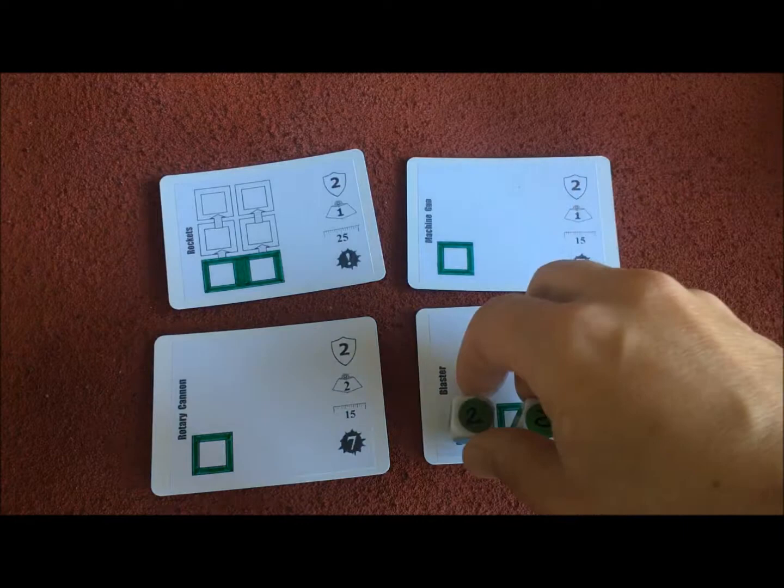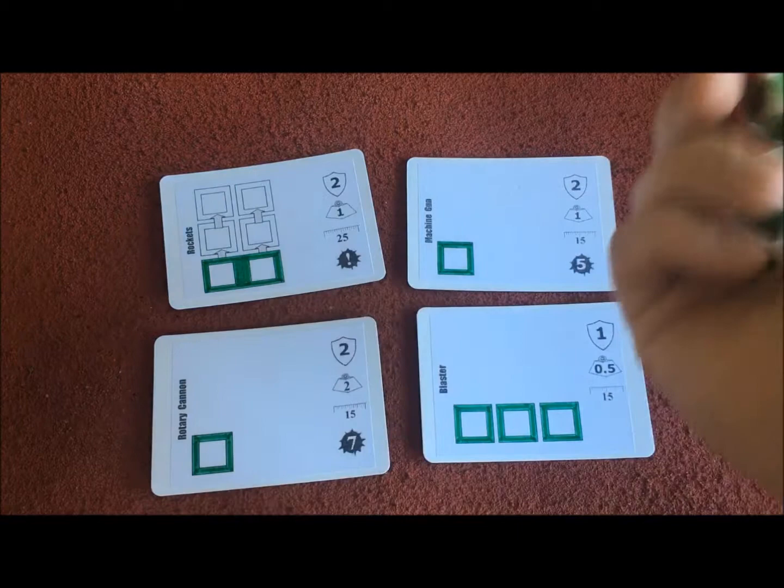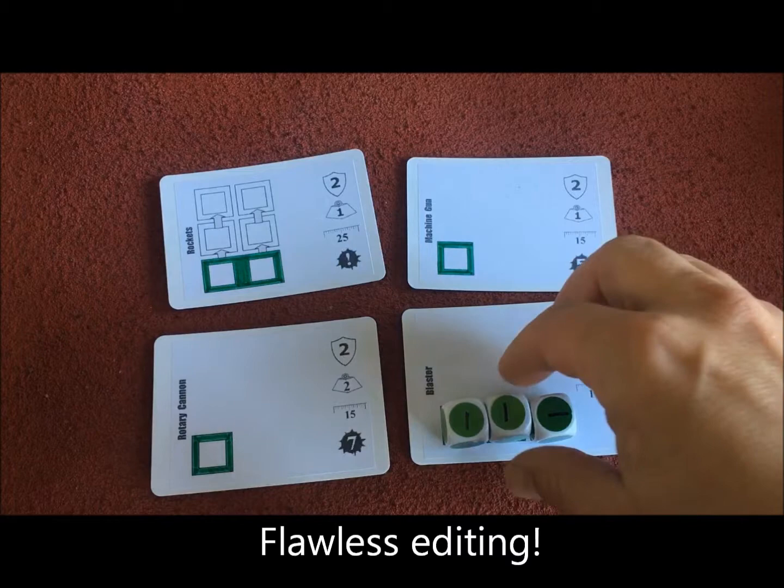Some weapon systems like the blaster allow you to put in multiple dice so you can power up. It doesn't give you any additional dice, but the more power dice you put into it the more dice you'll roll. When you've got multiple dice like this, you use them all together.